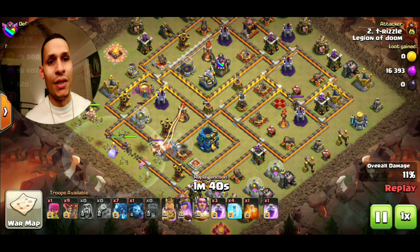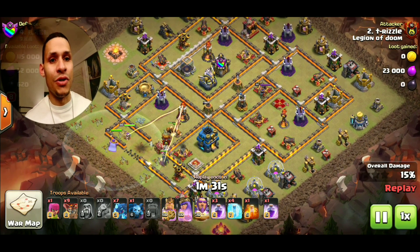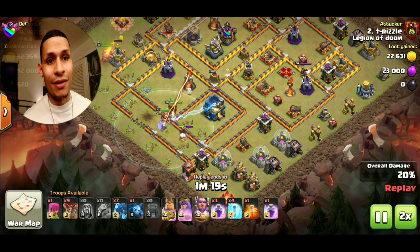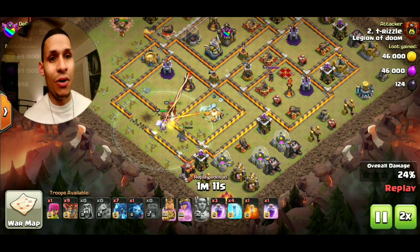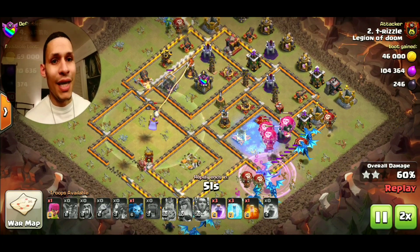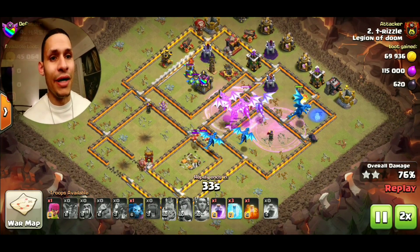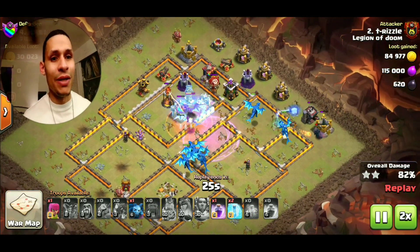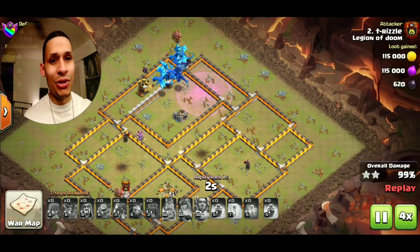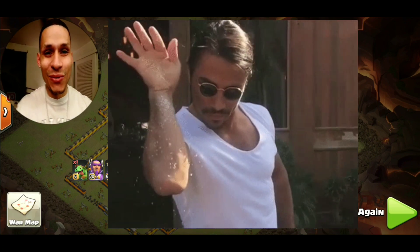The next attack is also Electro Drag Loon — another shining example of how strong this raid is, and again another 12v12 triple. Coming in from the bottom left to grab as many air defenses as possible with the kill squad. Down goes the Wall Wrecker, down goes the Baby Dragon to establish the funnel, a couple wizards cut the funnel on the right, then the heroes go in. The king takes a stroll but it works out because the queen and CC troops push toward the core — they take out the air defense, circle back, the second air defense goes down, and the queen grabs the Town Hall. Three air defenses down, the Town Hall, an air sweeper — almost half the base went down with just the heroes. By the time the dragons enter the fray there's not a whole lot left to do. Electro Drag Loon cops another three-star — that's what's up guys.